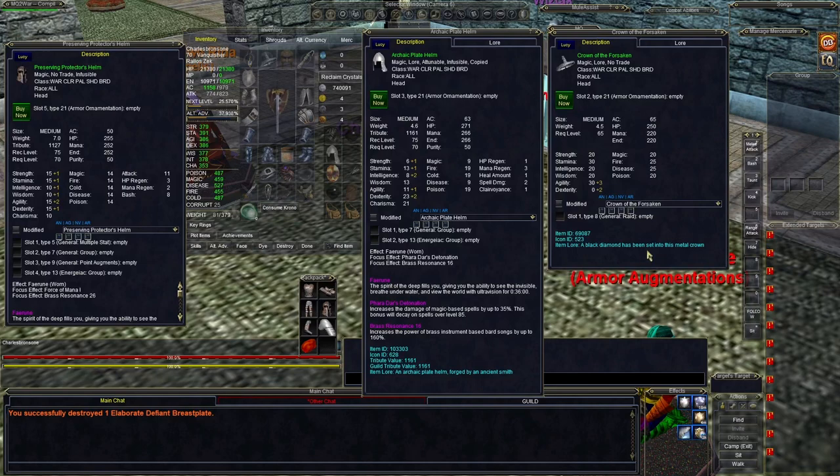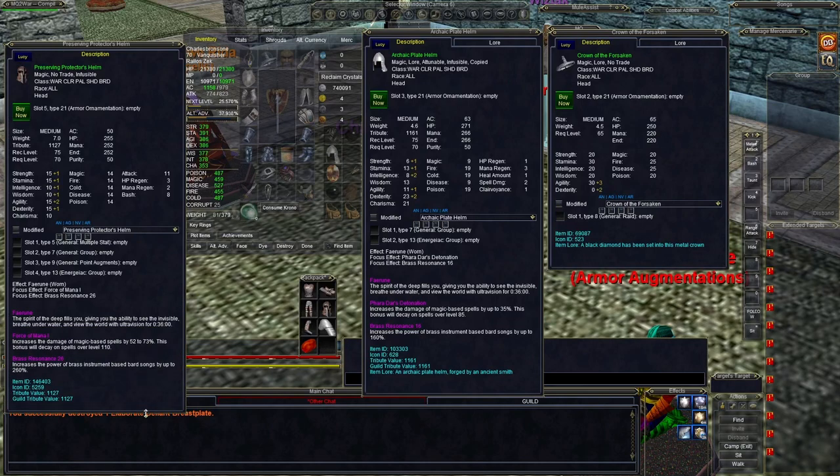Let's look at the hats. On the right is a raid gear hat from Gates of Discord, and then you have the Archaic Hat — compare that to the TBM hat and you'll see the differences. Some will have better focus effects than others, so choose wisely. But for a caster or melee class, go totally TBM — if you're a wizard or mage, go TBM all the way. It's not worth what people want for the other stuff. They don't know that if you know about this, you're not buying from them.